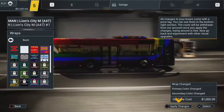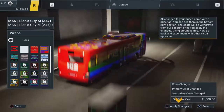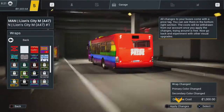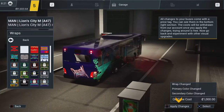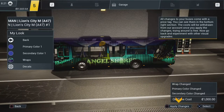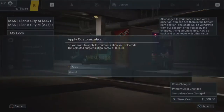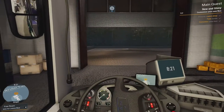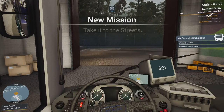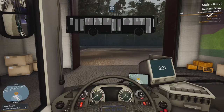Wraps section now. For one of my other buses on my other company I chose this livery — which is pretty cool. But I'm going to choose this livery — it's very cool. It gets rid of my blue but oh well. It costs a thousand — let's do that. There we go — I've unlocked the Bluebird bus, which is expensive.